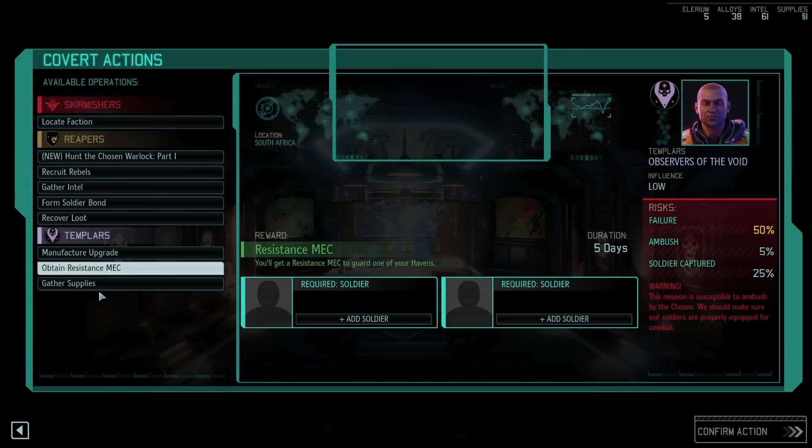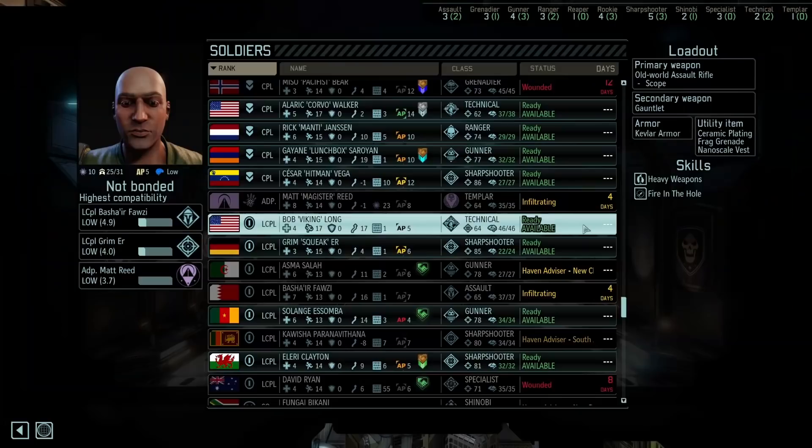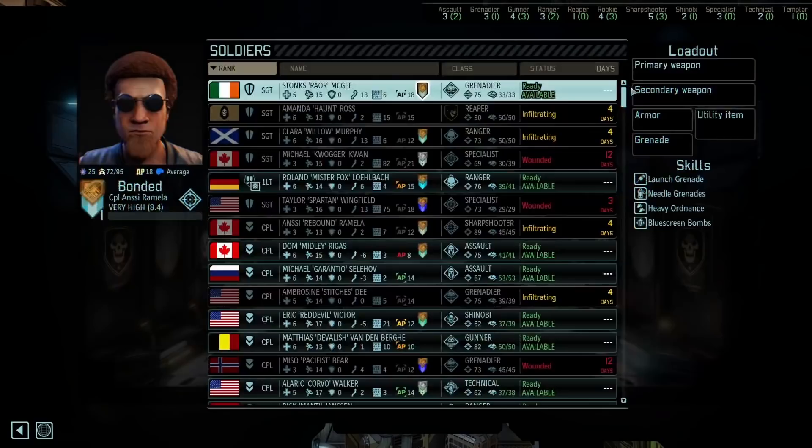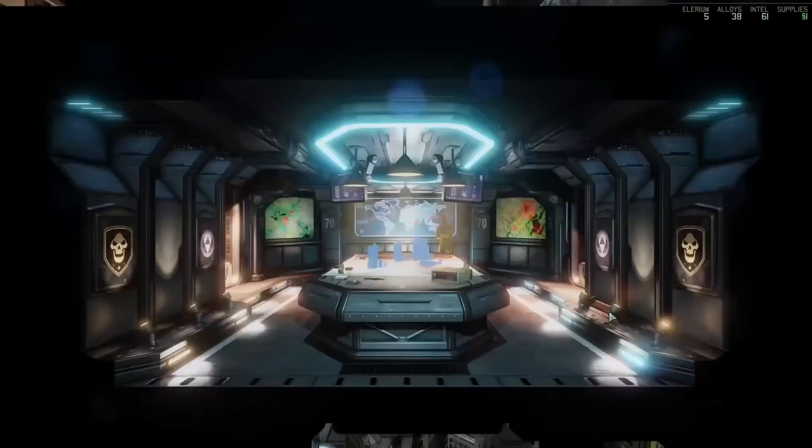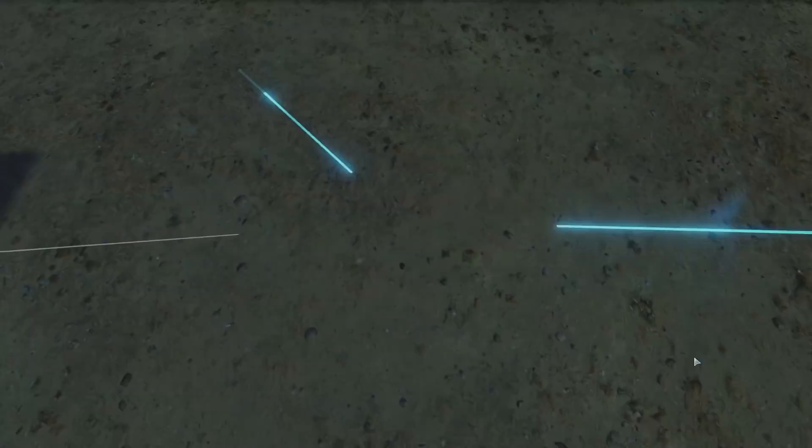So let's see — I might actually grab a resistance mech because they can be quite useful, and this should be pretty easy. Okay, let's send Bob. I think I need someone better than Lance Corporal here — still 10% chance to fail. I might even need two proper corporals to reduce it to zero. Okay, zero — but 25% chance for capture. I really don't like that. Alright, let's go.